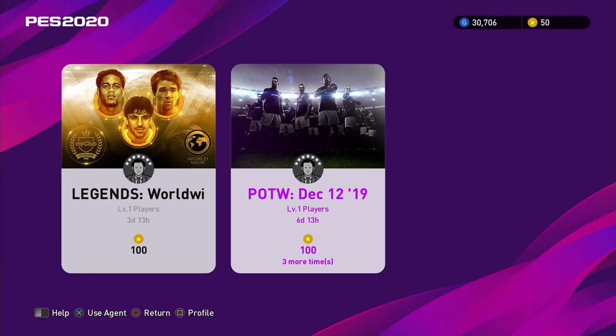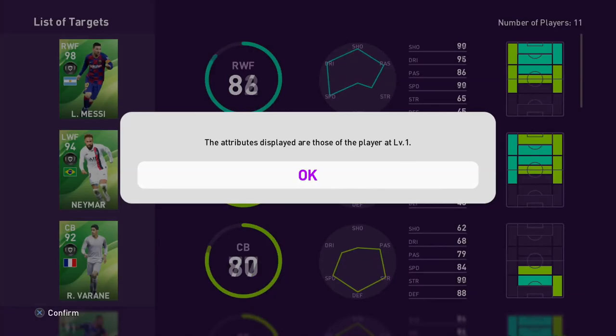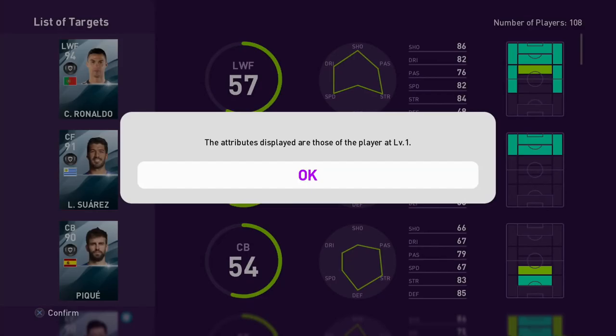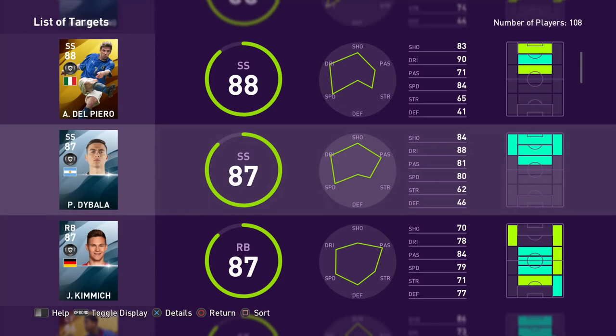Once you have 100 coins you can purchase special agents, which grant you access to featured players and legends. Keep in mind this is part of a randomized system — you're not always guaranteed to get the player you really want. In the previous game you could purchase some of these using GP, the regular currency you earn from playing, but that's become a rare occurrence with this year's game.